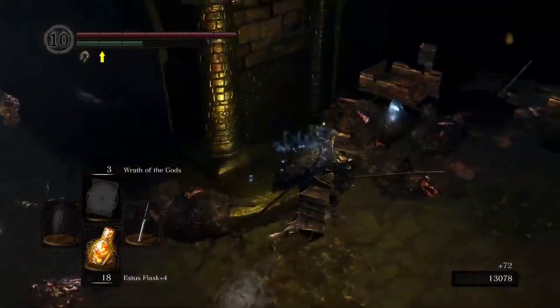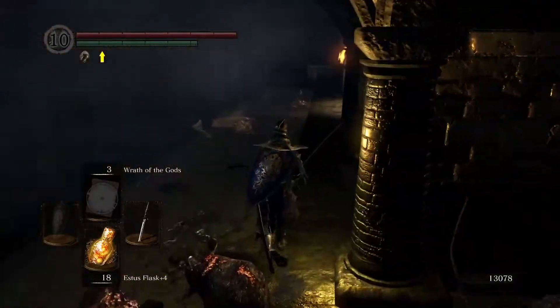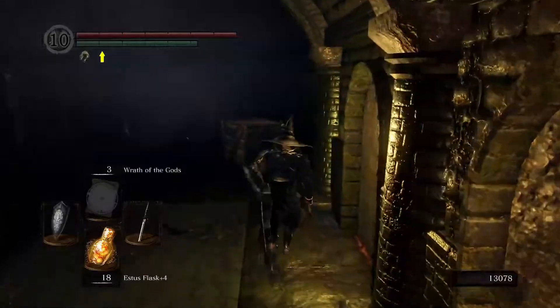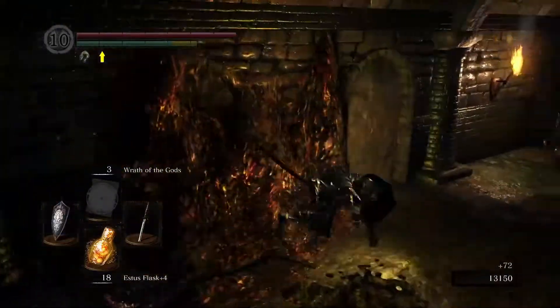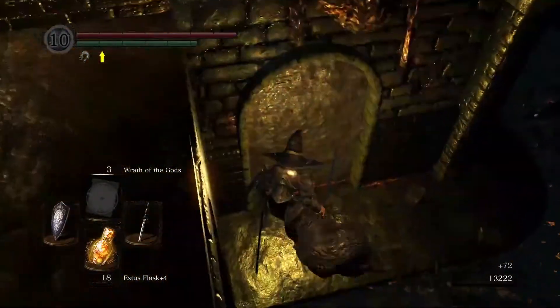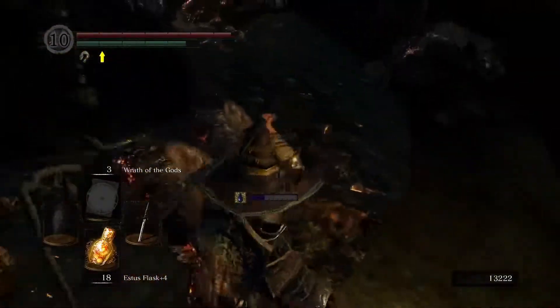There is an enemy, the Humanity Sprites, in the DLC that will also drop Humanity, but they're kind of a pain to deal with. In my experience, the Rats are better. However, the Humanity Sprites in the DLC in the Chasm of the Abyss will technically have a higher drop rate for Humanity. Again, 10 Humanity in your bar on the top left, Gold Serpent Ring, and you'll be getting Humanities from these guys pretty well.